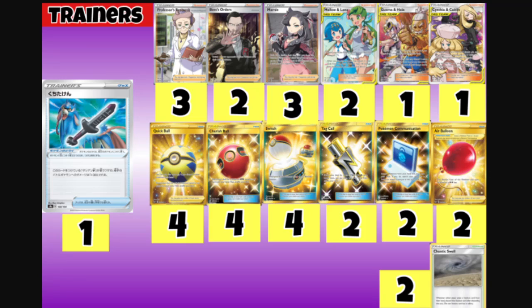For items: we play four Quick Ball — discard a card to search for a basic Pokemon. We play four Cherish Ball to search for a GX Pokemon. We have Switch, two Tag Call to grab two Tag Team cards, two Pokemon Communication to swap a Pokemon from your hand into your deck and search another, and two Air Balloon for free retreat on Zacian. We top it off with two Chaotic Swell as our Stadium.